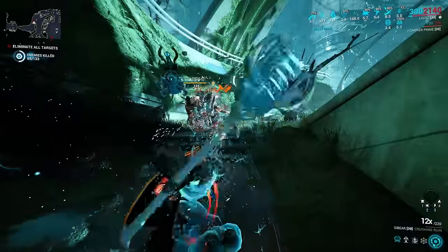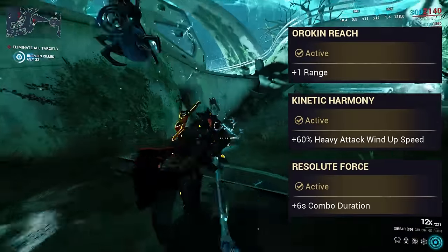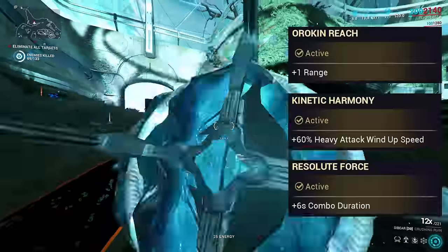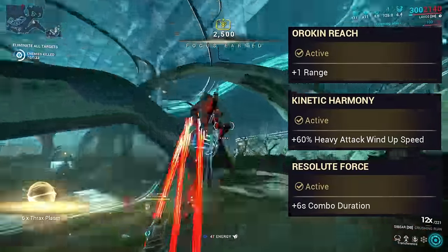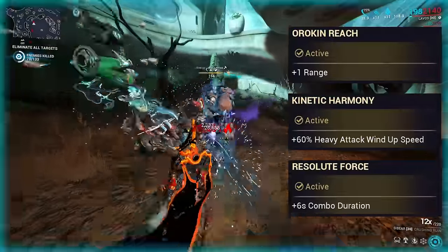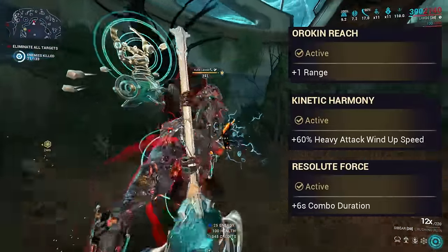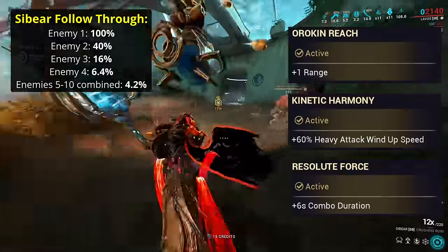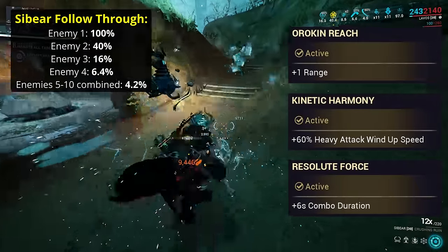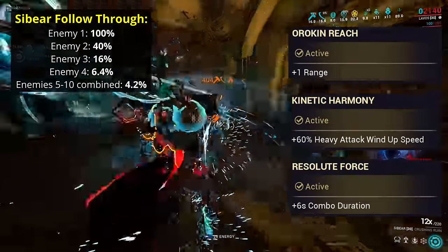Evolution 3 has three simple options: plus 1 range, some more heavy attack windup speed, or plus 6 seconds of combo duration. Combo duration you can get from Steel Path Arcanes like primary and secondary dexterity, but it is neat to have. Heavy attack windup speed you probably don't need more of after already getting plus 50% from incarnon form. I'd mostly go for the additional range to save on adding a range mod, bringing it up to 3.6 meters. However, the weapon has 0.4 follow-through — meaning the first enemy takes full damage, the second takes 40%, the third takes 16%, and the fourth just 6.4% — so having lots of range isn't really that useful on the Cybear. You can close the distance to single enemies, while there's very little bonus in hitting lots of enemies at once, at least for damage purposes.